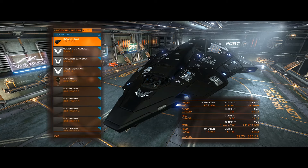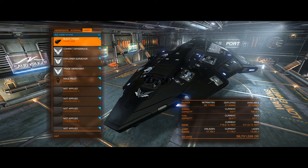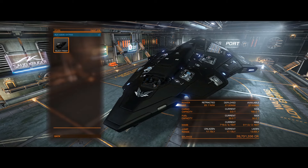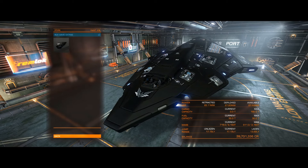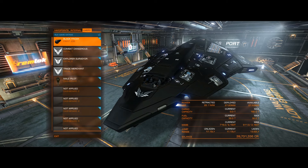For the livery, I pre-ordered the Horizons expansion, so I've got this black skin on it. It's very pretty. It doesn't look like I can take it off, but it's better than the default color and it looks really nice.